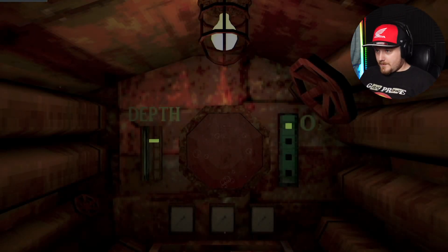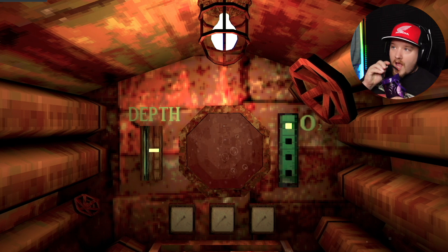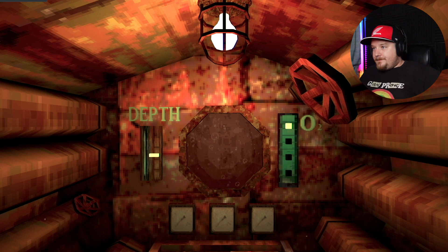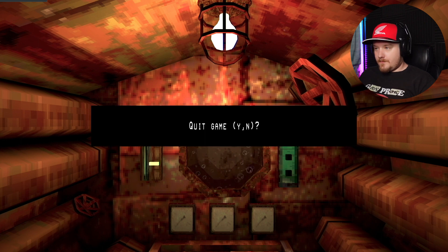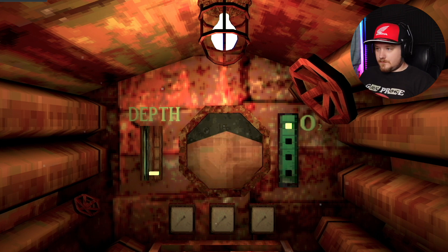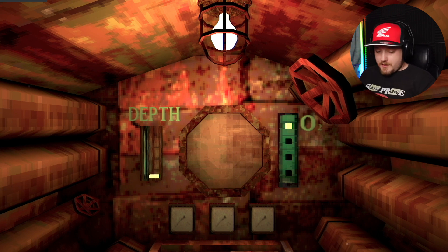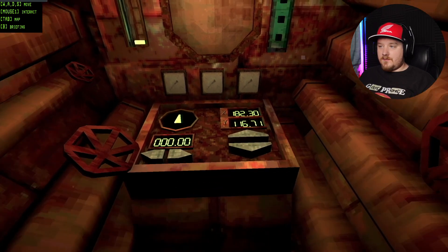Beginning descent. Cruising depth in roughly 40 seconds — standby. I'm seeing some voltage irregularities in the instrument, so keep an eye out for sparks or flames or anything like that. Approaching maximum depth. The hull's sealing it, but it's still holding strong. Closing porthole shielding. I'm not going to enjoy this, dude. We're starting to lose radio signal. You'll be at cruising depth soon, so remember the training and be careful. You're on your own. Go.